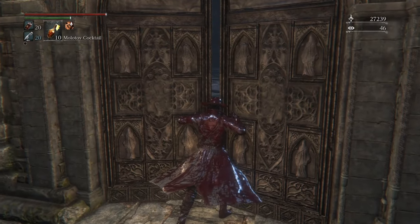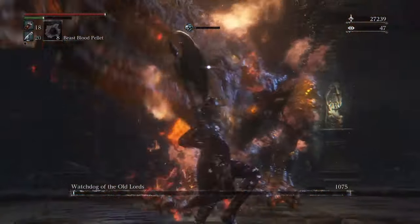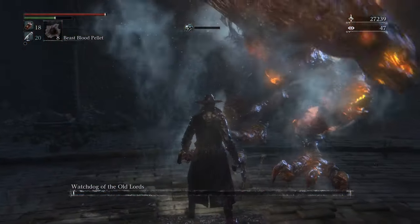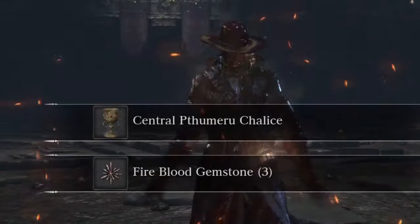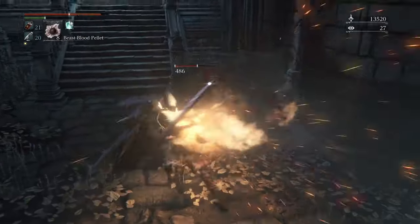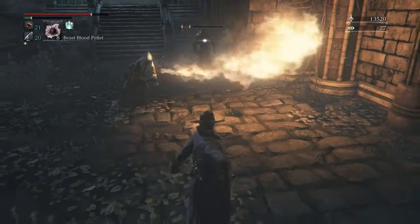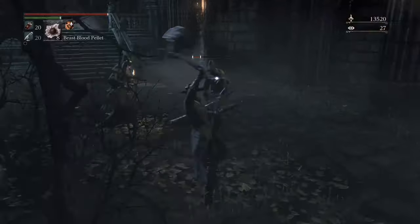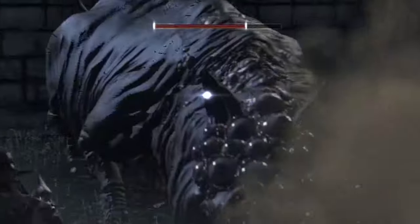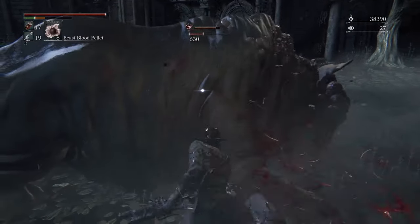Now's a good time to do some chalice dungeons. Chalice dungeons are accessed via these tombstones, and they're kind of like dungeon crawling experiences — they're really fun and give you some good items, and they're a great way to practice. After you've done enough of the chalice dungeons, go back to the main game and fight your way through a couple Shadows of Yharnam that are just regular NPCs now — they're still almost just as tough. Fight these giant pigs that now have a ton of eyes, because everything gets more eyes.